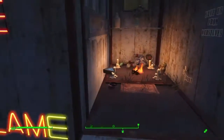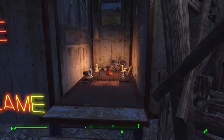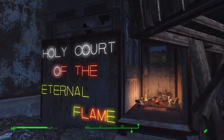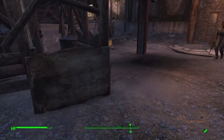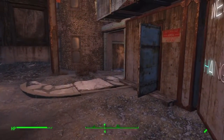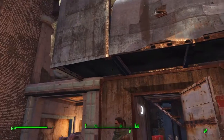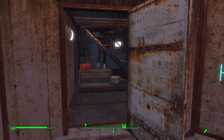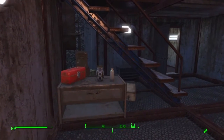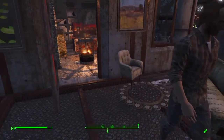Now we're going to head into the front entranceway of my main settlement building. As I said earlier, three levels — concrete, metal, and wood. This lower level is a little more utilitarian. It's more for some of my storage and workshop areas, just a place where I can work to make better tools to take back out into the wasteland.